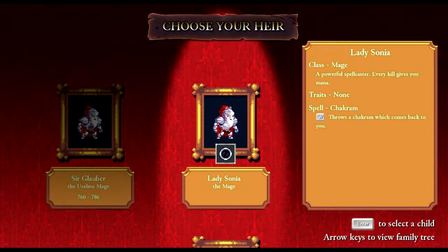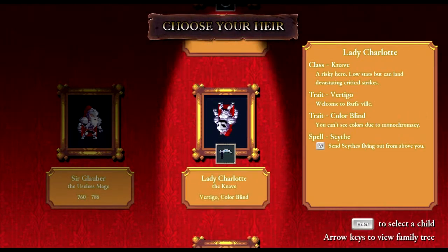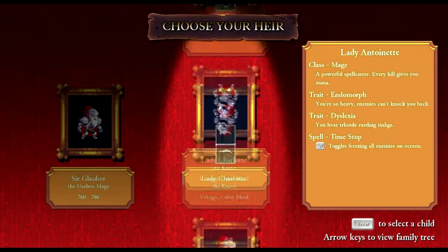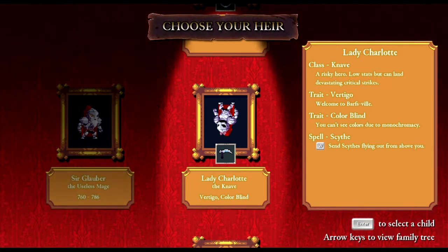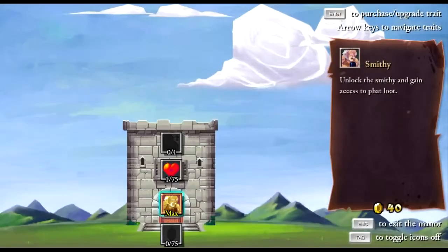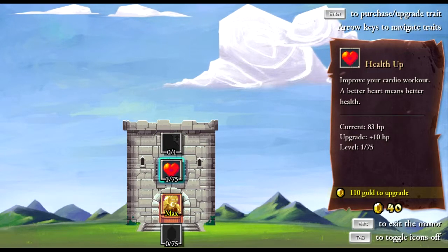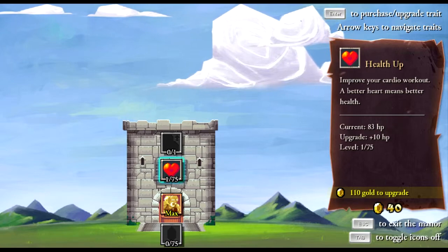Now we have a new group of heirs to look at. There's Lady Sonia the mage with the chakram spell, Lady Charlotte the knave — more risky to play as — who also has vertigo, which I haven't seen before. It says 'welcome to Barksville' so that's probably what I'm going to play as. Lady Antoinette is an endomorph with dyslexia. We only got 40 gold on that last mission, largely because I'm not very good at this game yet.